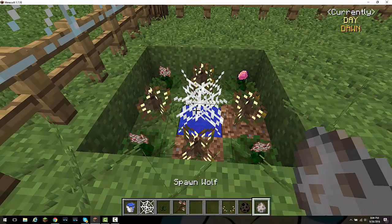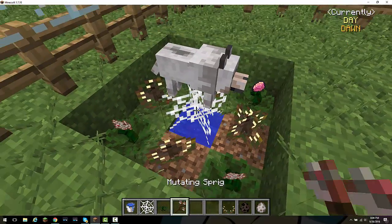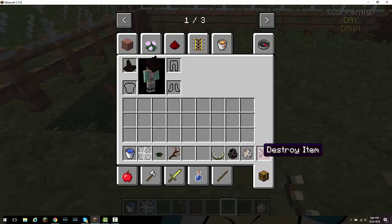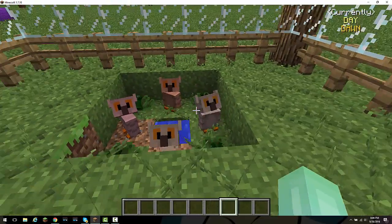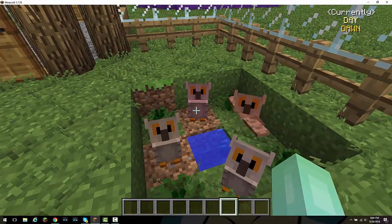Mutandus. And then you're going to get your wolf, and then you're going to hit it with the mutating sprig. And then you get four owls. So we have four owls here, and then you choose the one you like. And that's it.